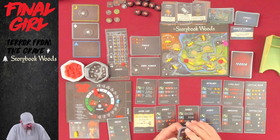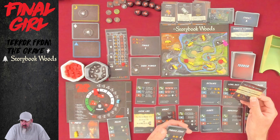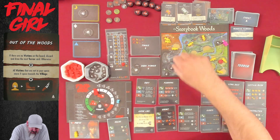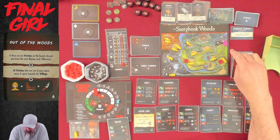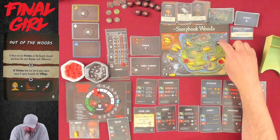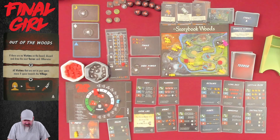Now the terror card — Out of the Woods. If there are no victims on the board, discard and draw — but our problem is: all victims not in your space move one space towards the village. So these all move here, this guy moves down there, and this guy has to move that way. Counting spaces — this guy is going to come up to us and this other guy will go down to go around that way.